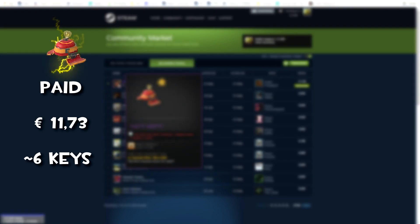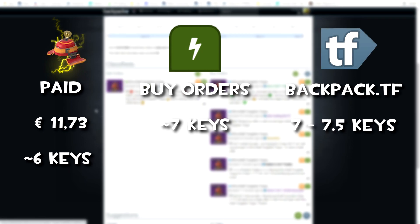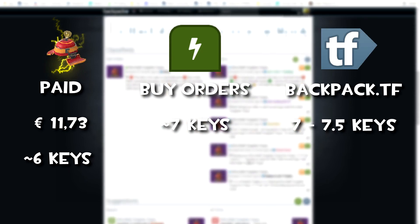From another buy order, I bought a Kilowatt Tungsten Tone from the Steam Community Market for around 6 keys. Buy orders are around 7 keys and backpack.tf prices at 7 to 7.5 keys.